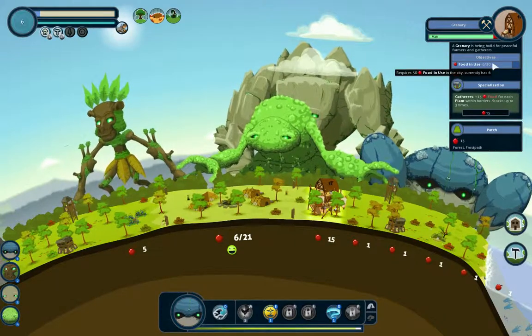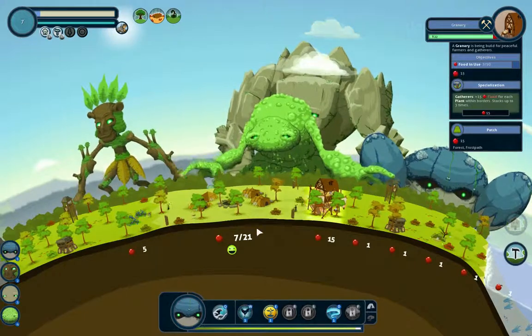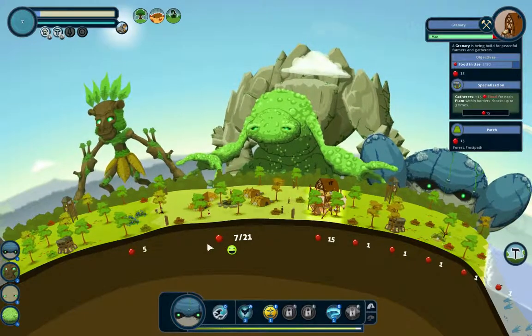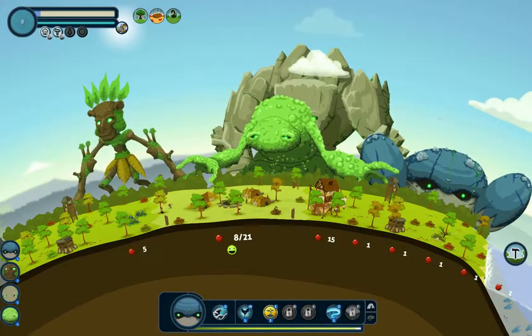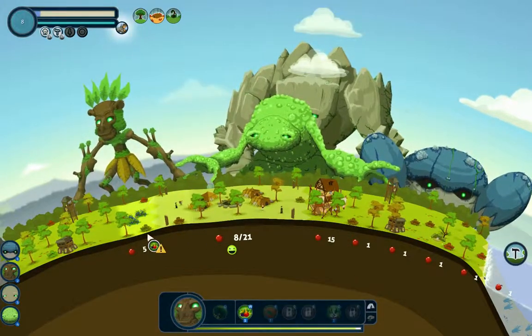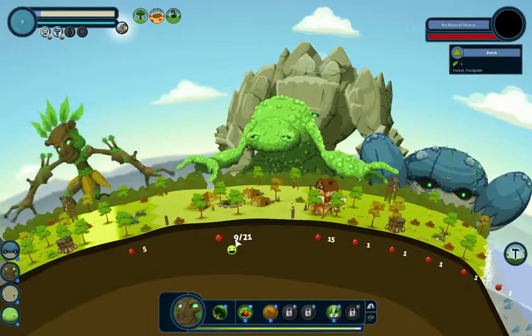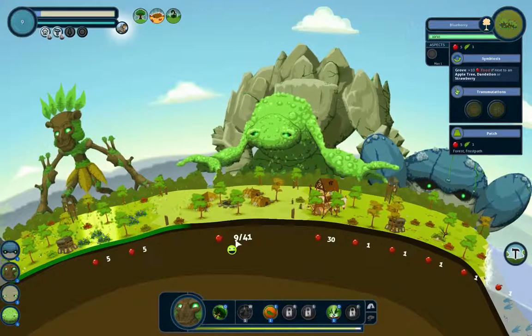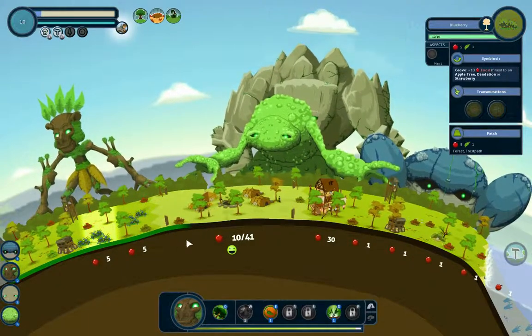So in this case, we have to be using 30 food. At the moment we've only got a max of 21 and we're only using 7. So what we do is — let's say we get this guy and we max this up to above 30. And obviously the higher it goes, the faster it'll go.